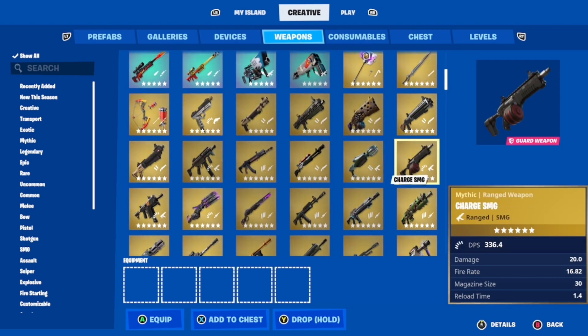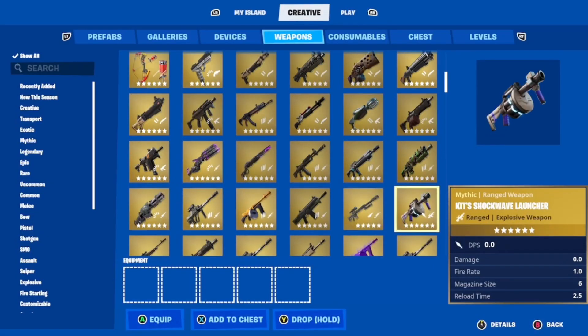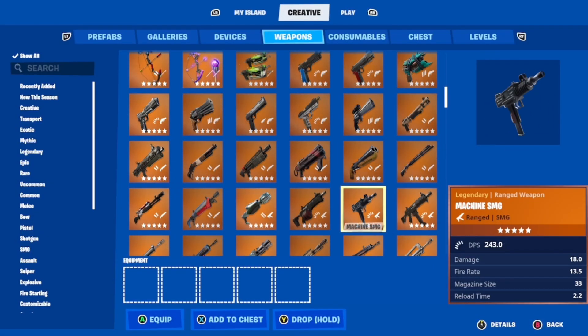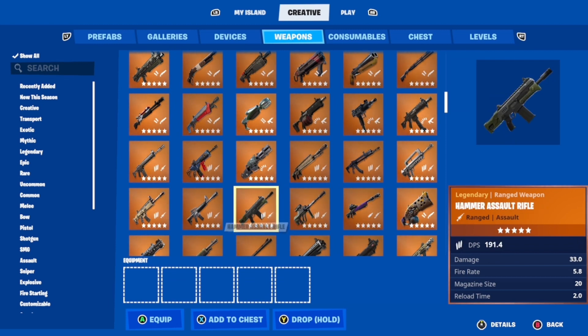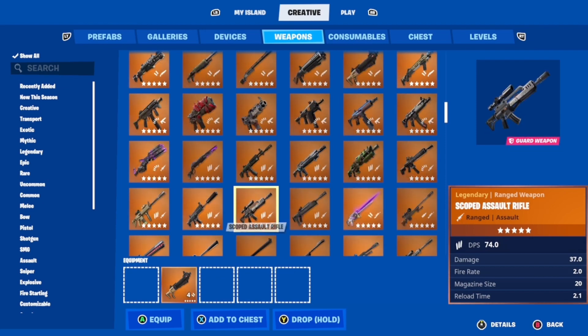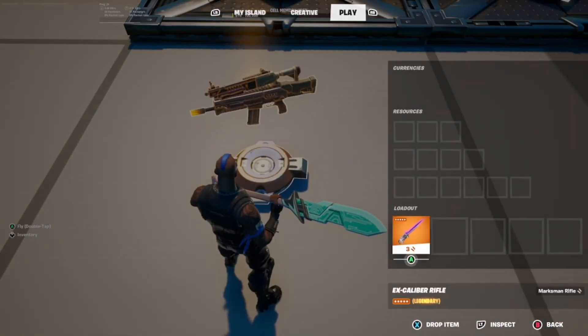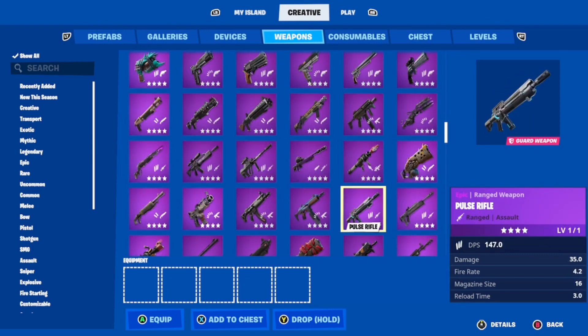We're going to put our first weapon down here. Next we'll do the Charge SMG. For the team inventory devices, you want one for each player in your map. So if you have 10 players in your map, then you want to place 10 of those with the same exact settings. The main thing you want to change is the team and the channel.